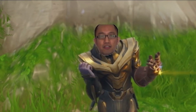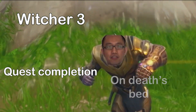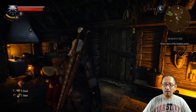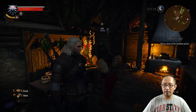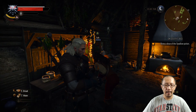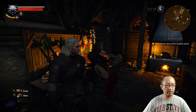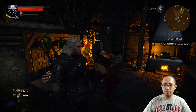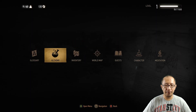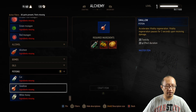Hey guys, it's Eddie the Magic Monk. As you can see, I am currently doing a quest called On Death's Bed. If you play Witcher 3, you're probably doing this quest. Basically, it says you need to brew a dose of the Swallow potion. So where do you get this Swallow potion? Well, if you go into your items menu and then go to alchemy, you can see that under potions there is a Swallow potion.